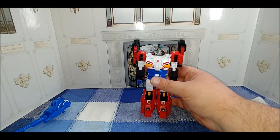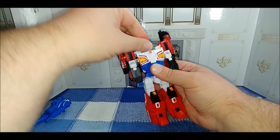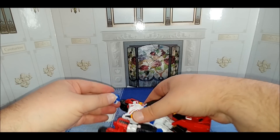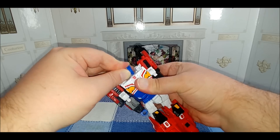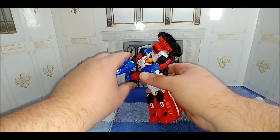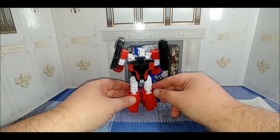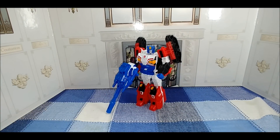Get it lined up, rotate at the waist to bring the legs forward, open up the panels on the back, bring the elbow down, flip out the fist, fold the tread back. Rinse and repeat on the other side. I do remember him being a little finicky to get the head in. The ball joints on the head are a little loose so it tries to turn. This is all because they had to use retools. Put the gun in its hand and there's Road Fire in robot mode.